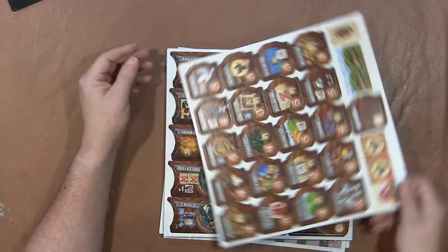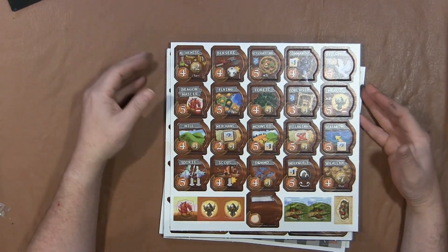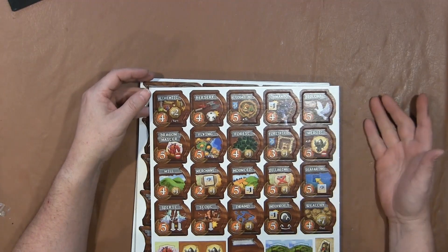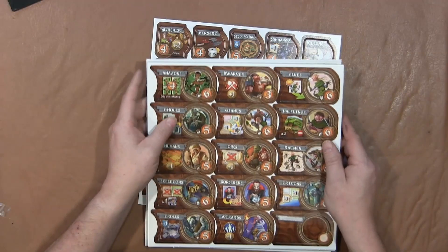Inside, you get all the different punch-outs. These are your special skills: Alchemist, Berserk, Bivouacking, Commando, Diplomats — and then you have all the different races.